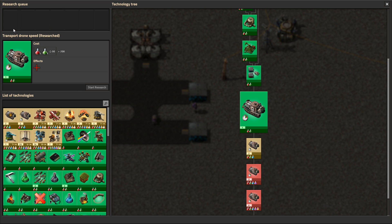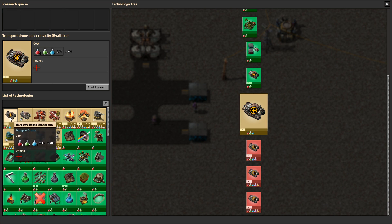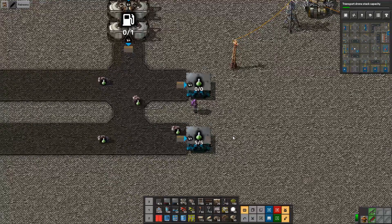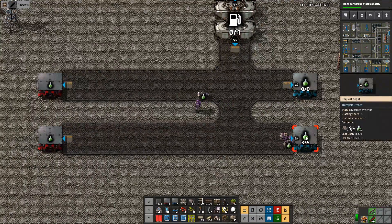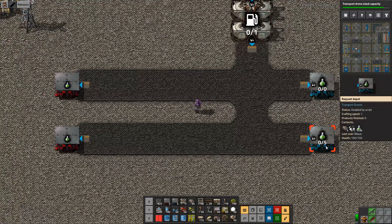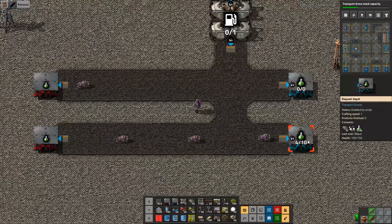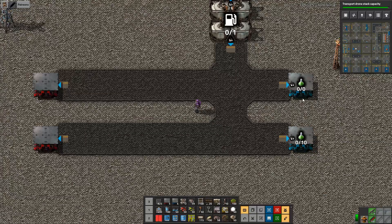You can get the stack capacity upgrades here. As this one completes you'll see more goods arriving. With no stack capacity upgrade it would fill up to 2,000 units with 10 drones, and with one stack capacity upgrade it would fill up to 10,000.